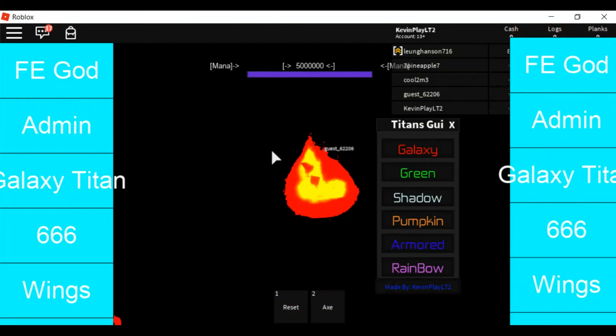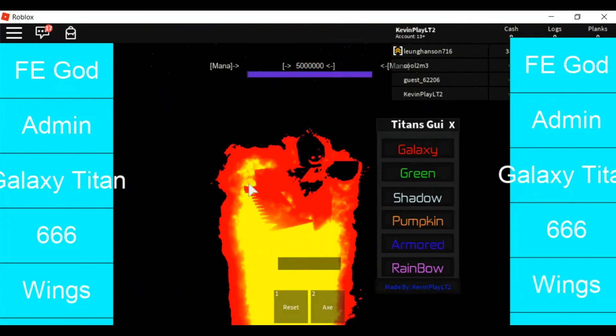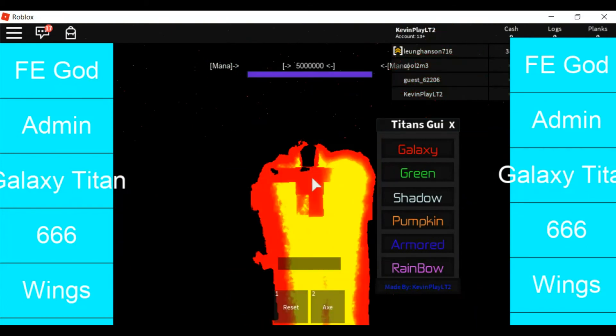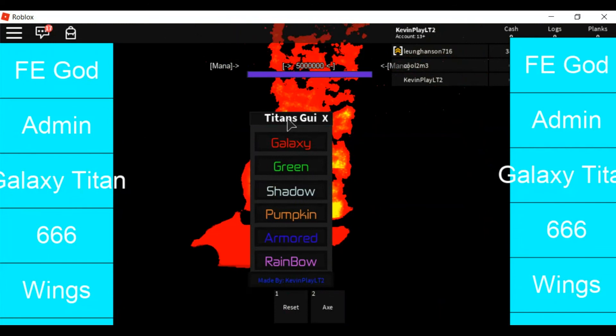Clicking that just ruins the server completely — you cannot see anything. As for wings, I cannot fully show you, but if you click it and double space you'll start flying. I can actually fly right now — I don't know if you guys can see it because of the fire, aka 666. But that's really much it guys.